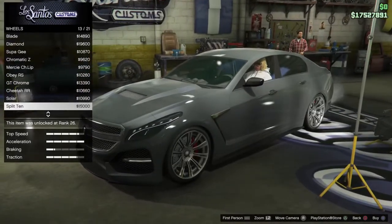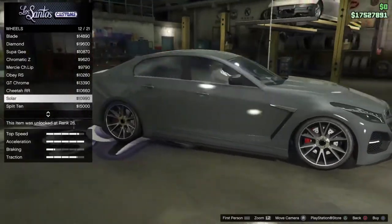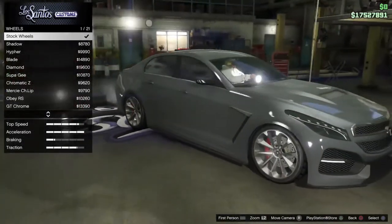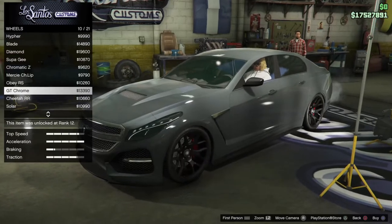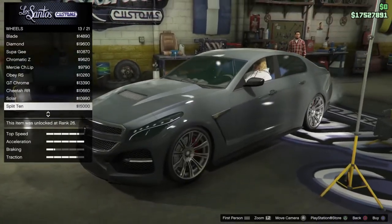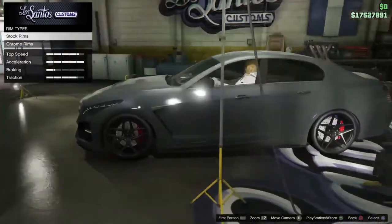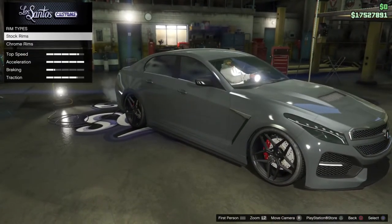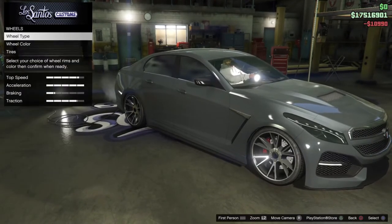Cheetah RRs are also nice, very nice. Solar rims — just to keep the chrome. I mean I could have kept the stock rims on in chrome. I kind of like the solars, actually. Let's do the solars — yeah, that looks a little bit better. All right, we're coming out to test drive.